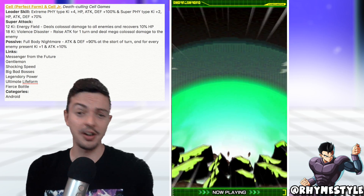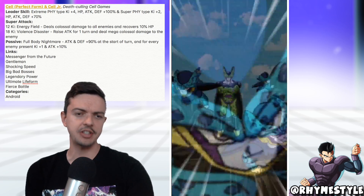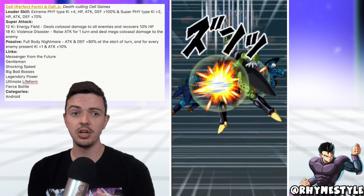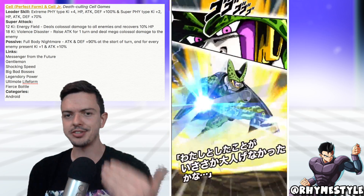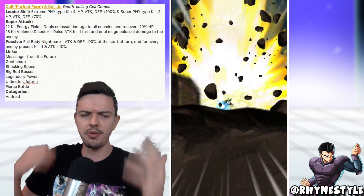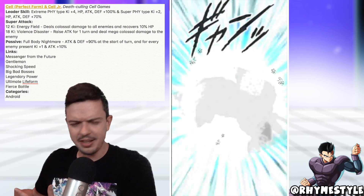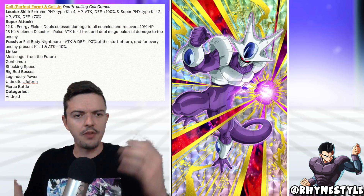But wait, there's more — I've turned into an infomercial now. We actually have two more units also being released which are part of the World Tournament. We got Great Saiyaman, Super Saiyan Adult Gohan — basically Adult Gohan in the Great Saiyaman outfit, whatever you want to call him. And then we have Final Form Cooler, which is kind of weird and odd. He doesn't really fit in the whole Cell arc, but whatever.